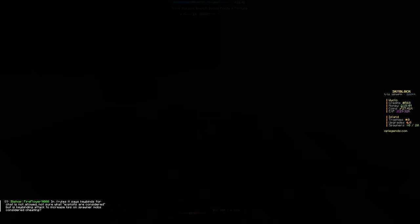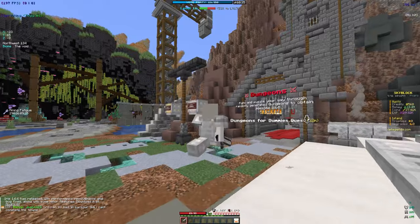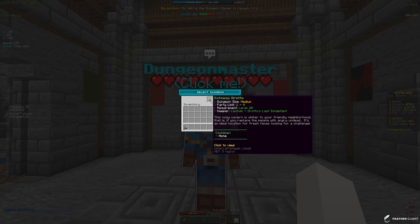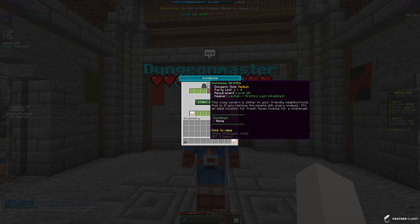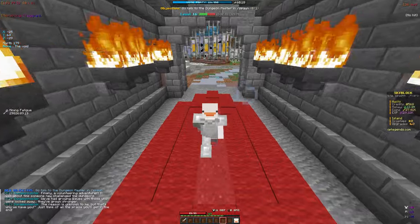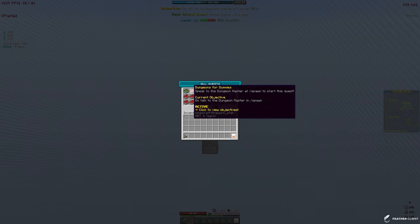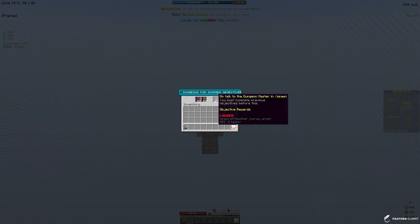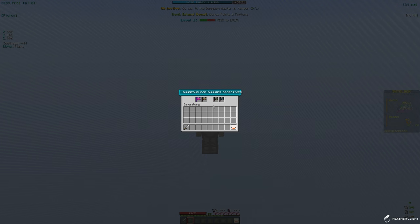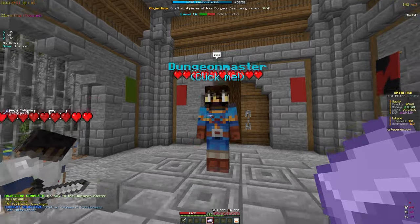Going to start the dungeon quest for some extra rewards. I'm going to talk to the dungeon master at spawn — turns out the dungeon requires level 20, which I didn't realize. But wait, if we do slash quest, the first quest from the dungeon master actually gives you five enchanted iron ingots to craft the iron gear. So we didn't need to mine all that iron ourselves! But we can use the extra ingots for tools like a pickaxe and shovel.